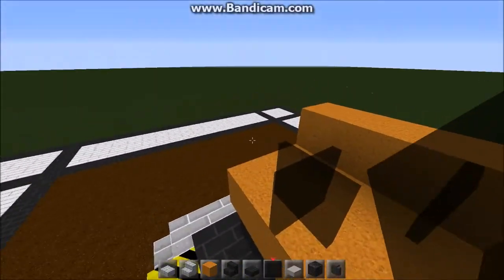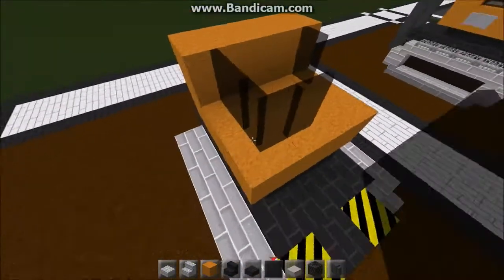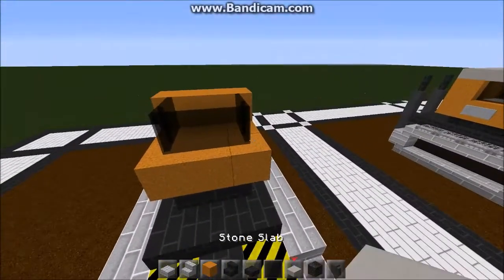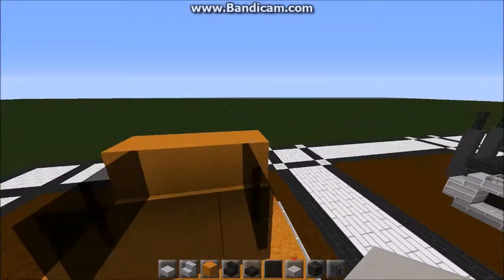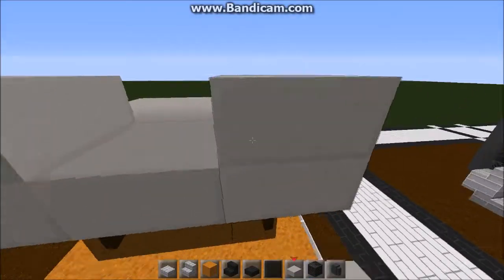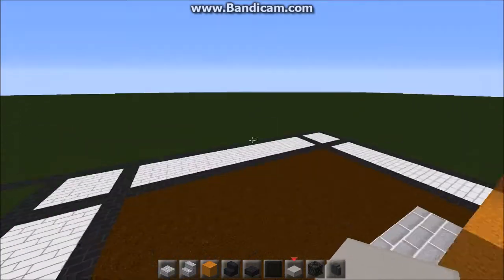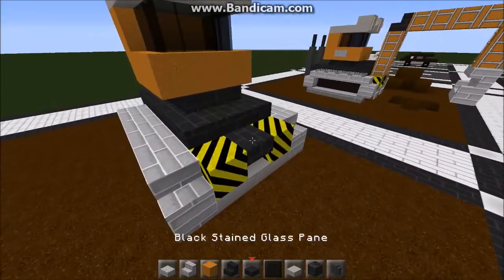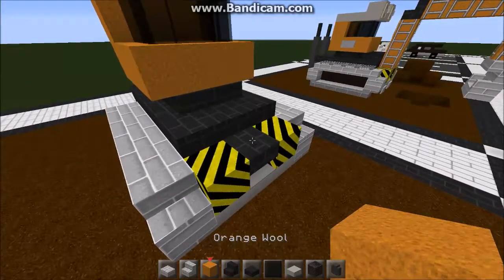I need some panes — some black glass panes — and then go all the way around the front like that. Then stone slabs across the top, and double these two front ones up for the lights like so.